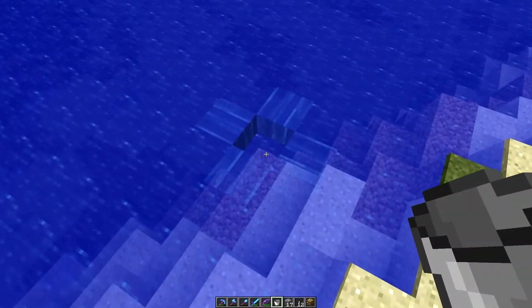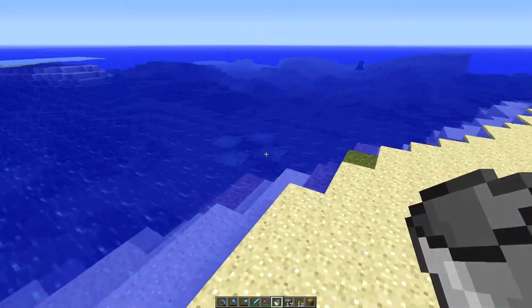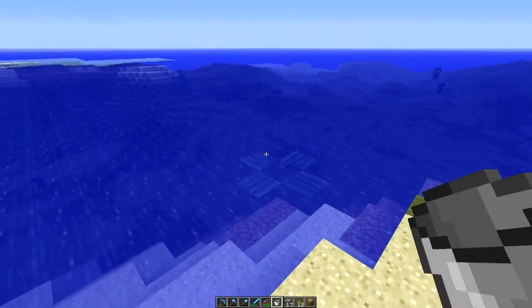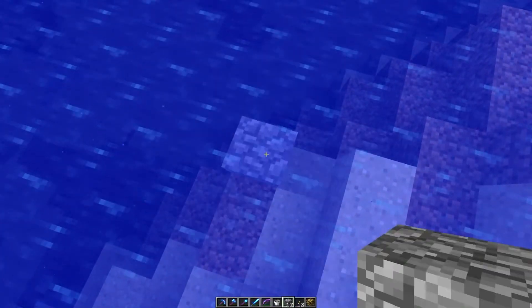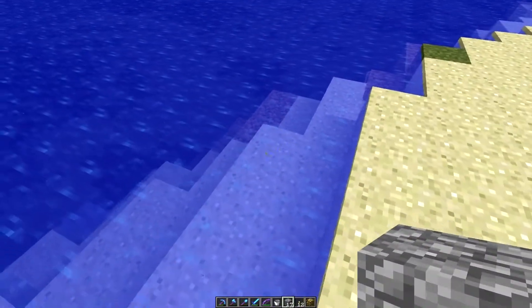So here's an example. Somebody comes along with a bucket and gets some water, and now your water's all messed up. You can see that the currents go in all different directions over there, right? And if you're OCD like me, that might bother you. So all you really need to do to fix it is stack up some blocks until it's only one deep. When the water's one deep, it doesn't make that pattern anymore.